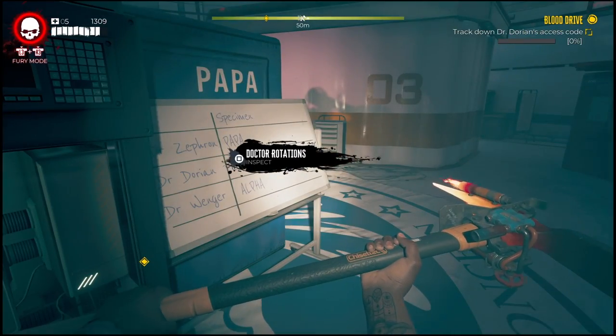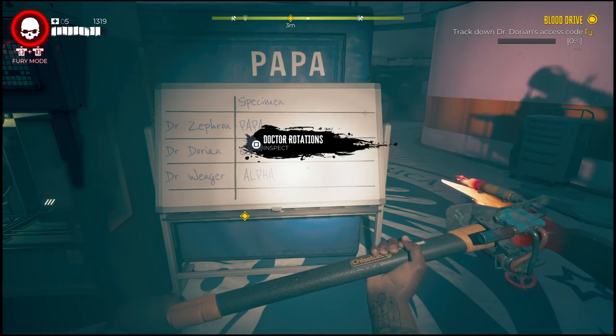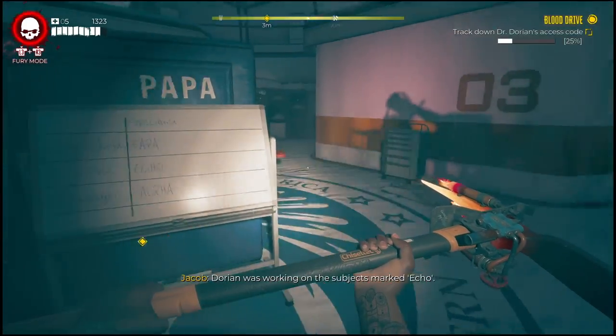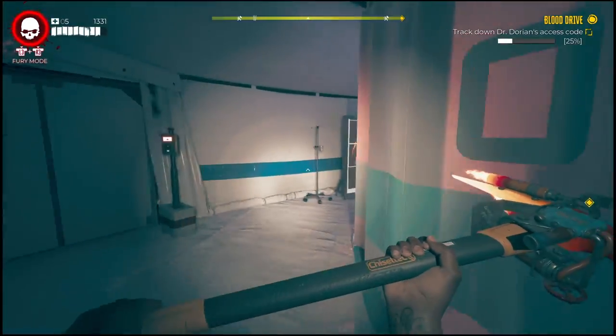What's going on everyone? Godding Light here back with a quick Dead Island 2 video. In this one, I'm going to show you guys how to complete the Blood Drive mission. In this mission, what you will need to do is actually track down his access code so you can move along to the next part of the mission.